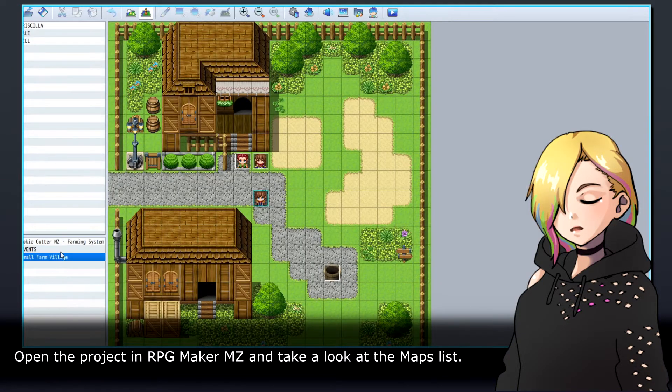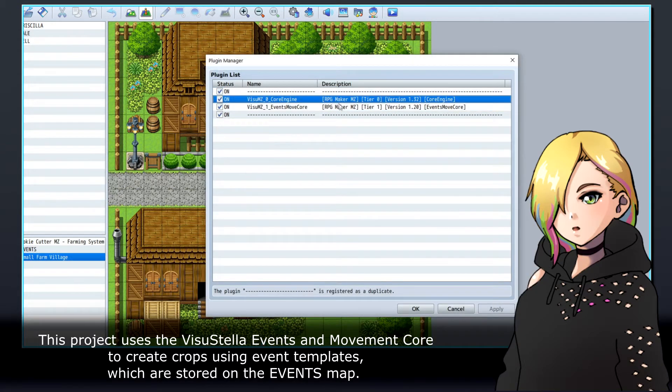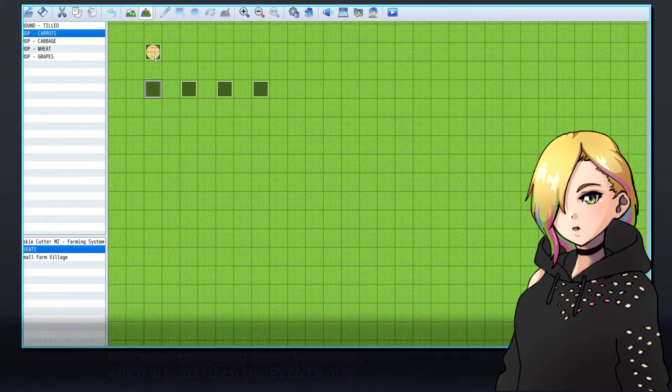Open the project in RPG Maker MZ and take a look at the maps list. You will notice that there are two maps, one called Events and another called Small Farm Village. This project uses the VisuStella Events and Movement Core to create crops using event templates, which are stored on the Events map.